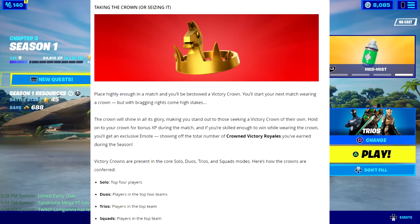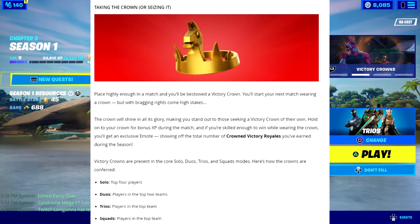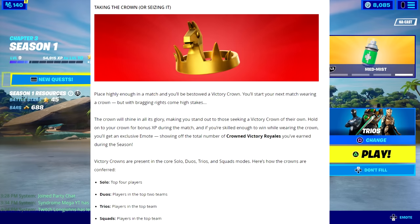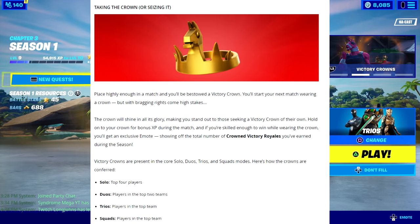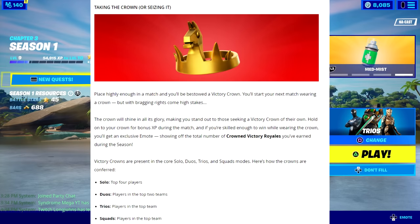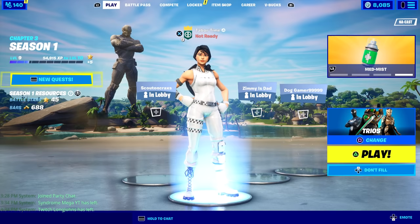Victory Crowns are present in core solos, duos, trios, and squads modes. In solos you have to get top four to get a crown. In duos you have to get top two teams — first or second place. In trios and squads you basically have to win. Solos is going to be your best bet because you only have to get top four, and I say 'only' but that's still hard.